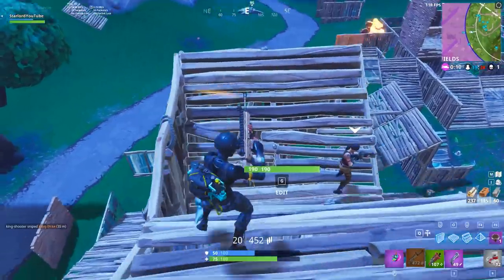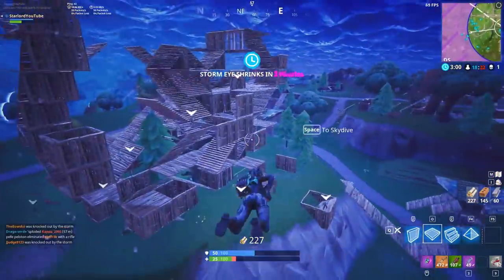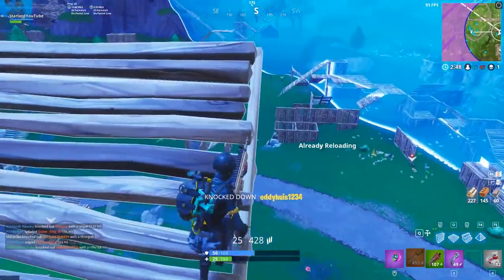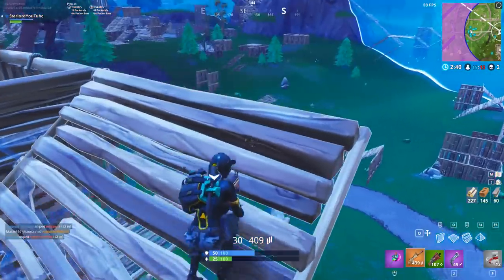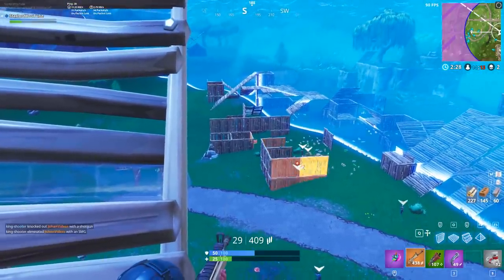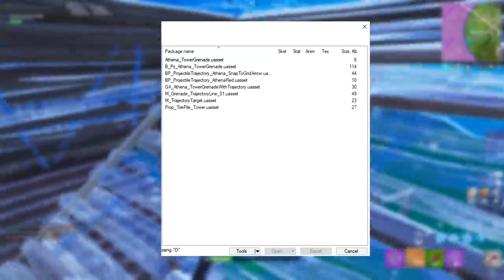The next one on screen right now is the Port-a-Fort. Believe it or not, when the Port-a-Fort was originally announced a lot of people really didn't like the idea — they said it would take the effort of building away and make it too easy. In my opinion, we were all wrong about this item. I like it, I'll use it every now and again as a quick base you can throw up really quickly. Now I'm going to show you a screenshot of what it was actually called back in the day — it was called the Tower Grenade. Very self-explanatory: you throw it and it pops up as a tower.